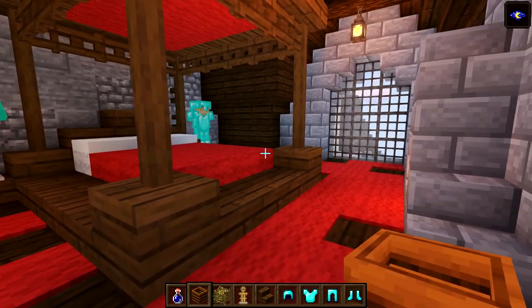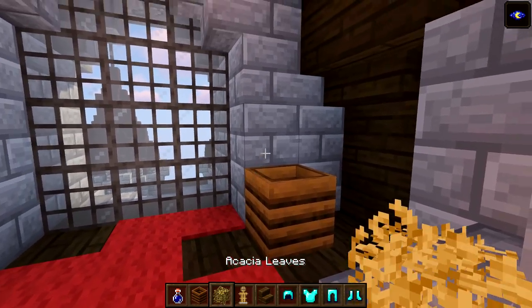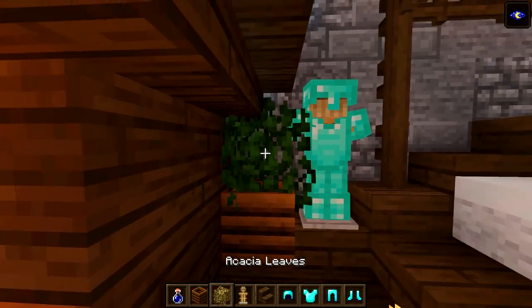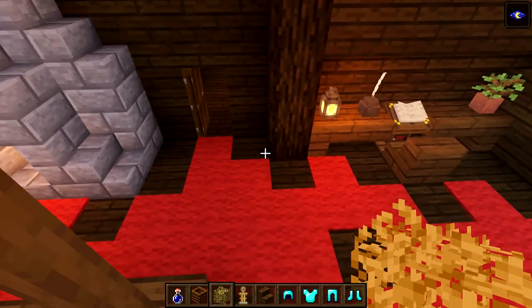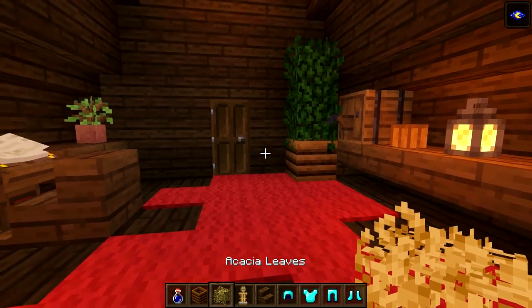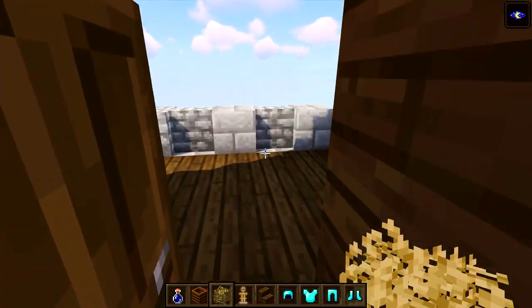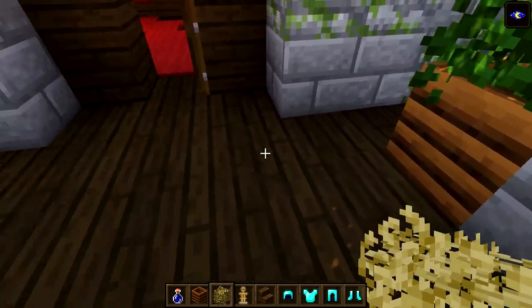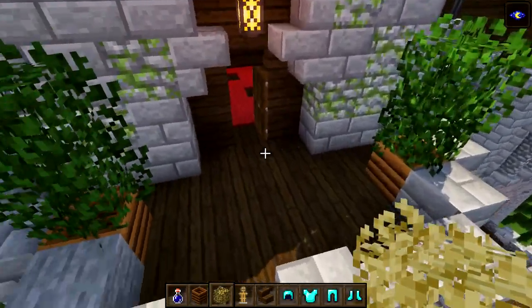Over here at the side of the window, put composters here and here with a couple of acacia leaves on top. Maybe one in the corner - actually that looks a little crowded. Put one down here like so. Out on the balcony put composters on this side here and here, then place leaves on top - you will have to crouch to place them. I think that will do - we don't want to go too crazy with these.